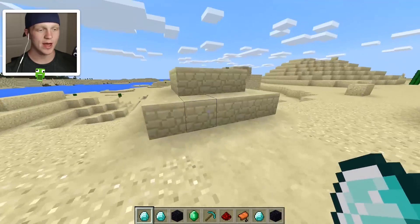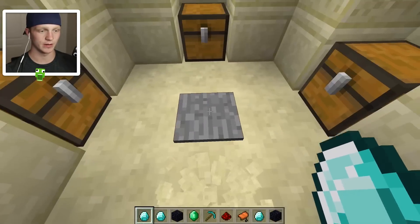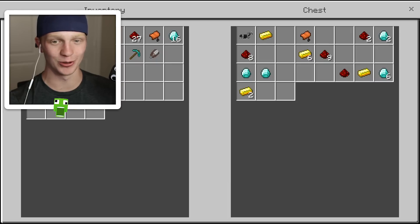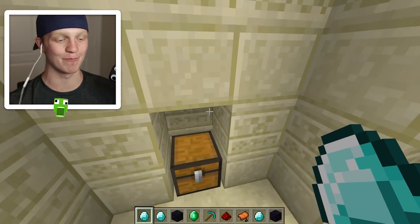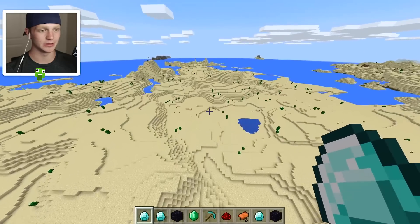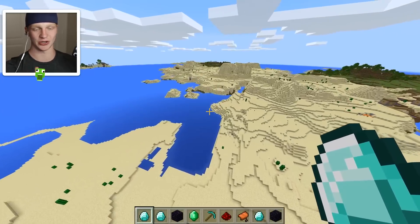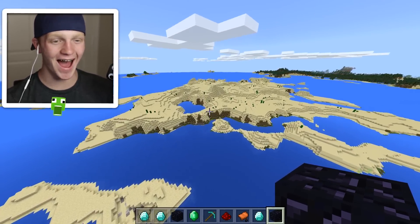Oh, there's a desert temple right there! This is a desert temple I've never touched before. Let's take away this block and see what we got in here. Oh, that's pretty good! Oh my gosh, that's pretty good too — a lot of emeralds, a lot of diamonds. All these chests are just completely magnified with the amount of loot they normally have. That is absolutely absurd. I'm gonna fly around a little bit longer, hopefully find one more structure.